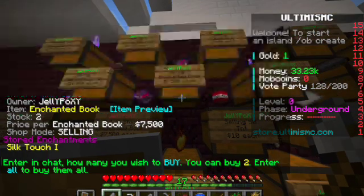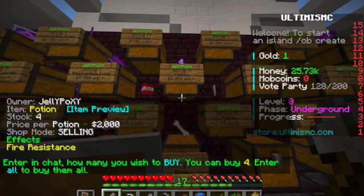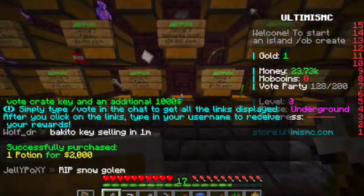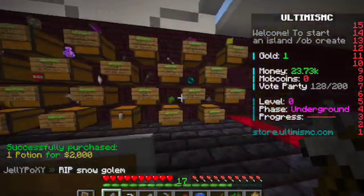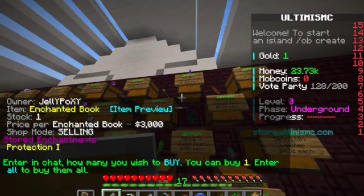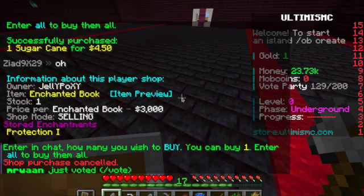Maybe silk touch — yeah, I just want silk touch. Smite 2, that's disgusting. What potion is this? Fire resistance — I want to get one just for whenever we go to the Nether. Okay, got that stuff. I'm just gonna buy one sugar cane so we can keep growing it. Let's go back to our island.